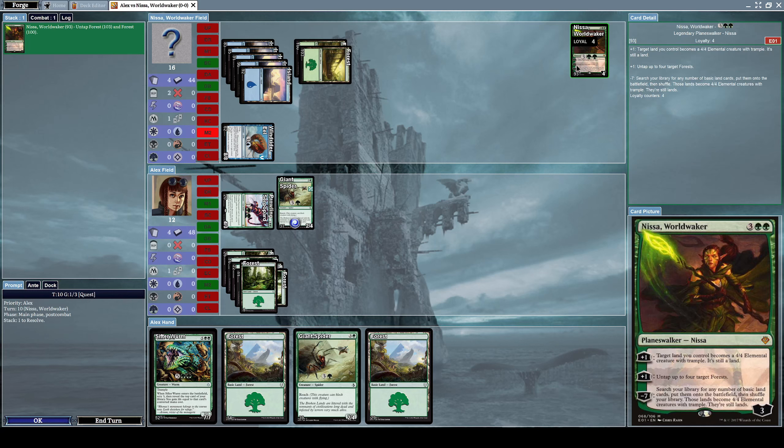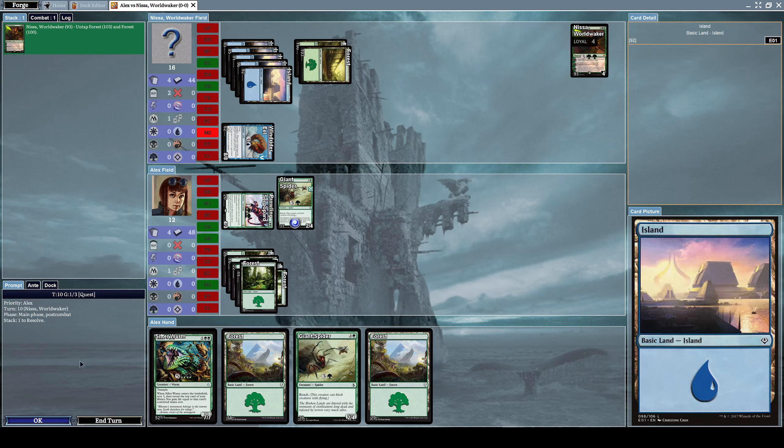He summoned Nissa World Waker, a planeswalker starting at three loyalty. He already used the +1 loyalty. Nissa World Waker has three abilities: the first is +1 loyalty — target land you control becomes a 4/4 elemental creature with trample but it's still a land. The second is also +1 loyalty — untap up to four target forests. Finally, for -7 loyalty, search your library for any number of basic land cards, put them onto the battlefield, then shuffle — those lands become 4/4 elemental creatures with trample but are still lands.